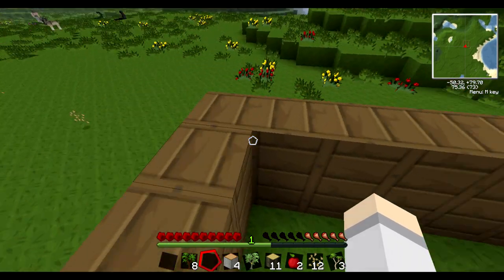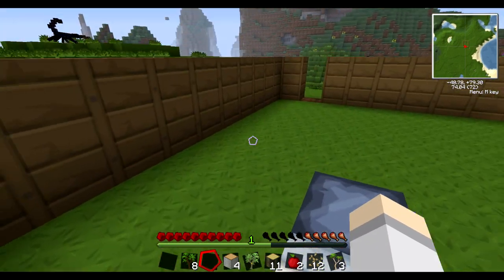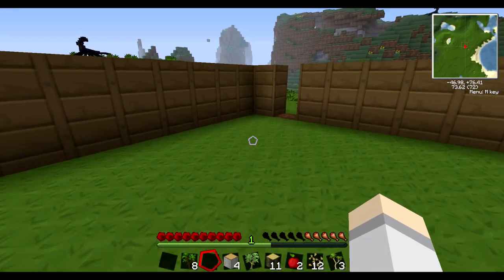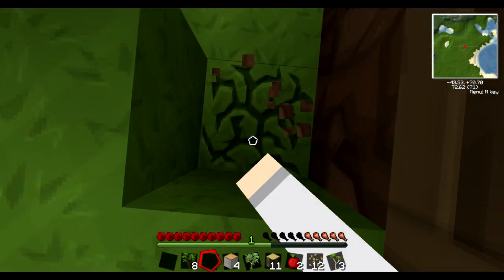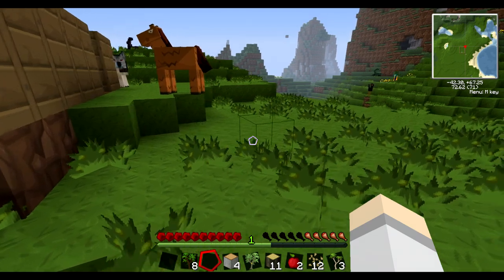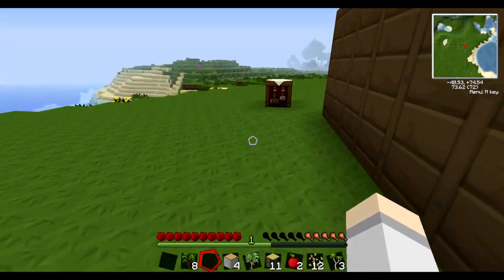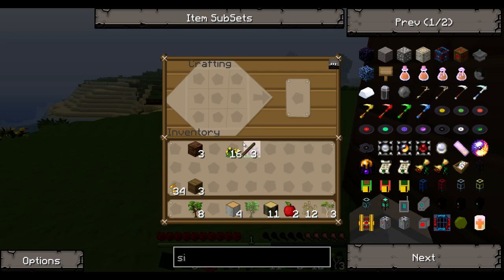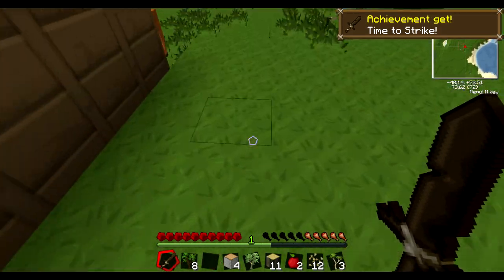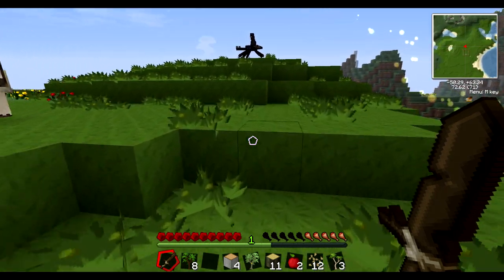What the hell are those? They're scorpions. And then I hear something howling. We're dead! We're going to have to make ourselves a wooden sword here. Got an achievement — I didn't get the wood achievement because I forgot to reset the stats, but it was just wood.